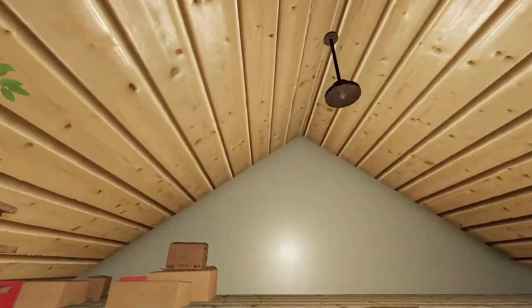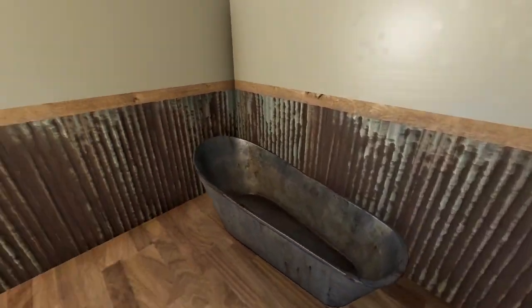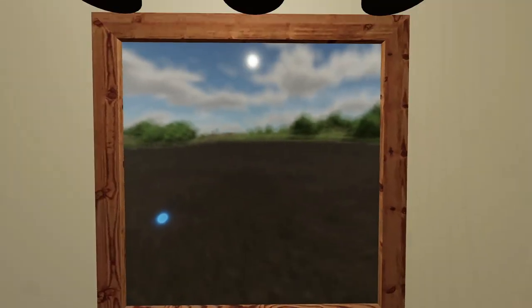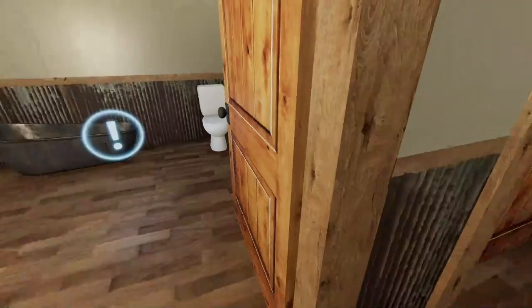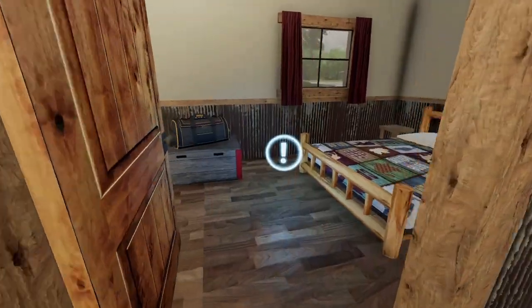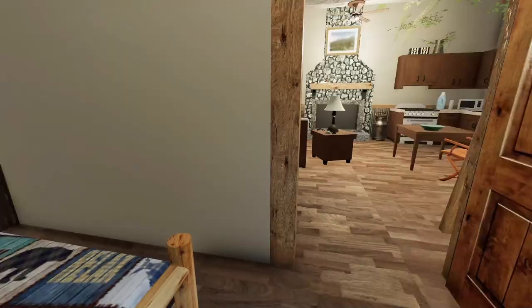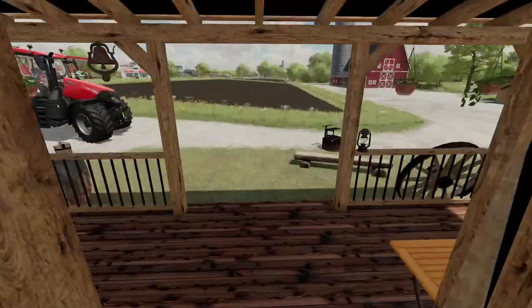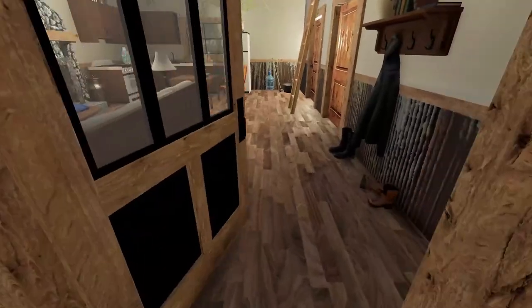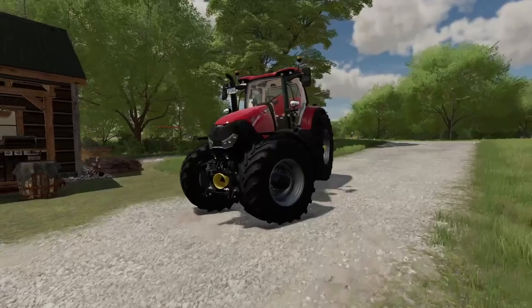There's even a little ladder we can climb up to a loft - very nice. This room here is where you can change your wardrobe. In the bedroom is where you can save the game if you'd like, or fast forward time - take a nap. So that's pretty cool. That is the rustic cabin by Elk Mountain Modding - pretty darn cool.